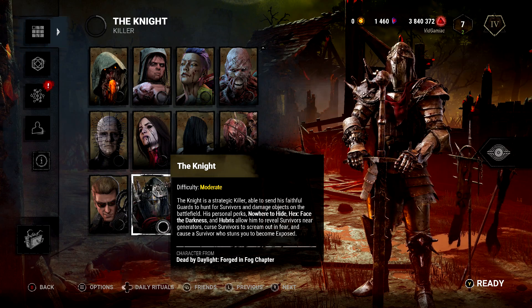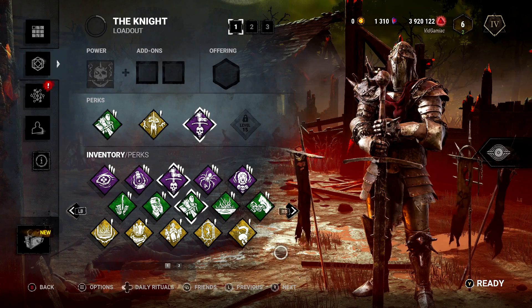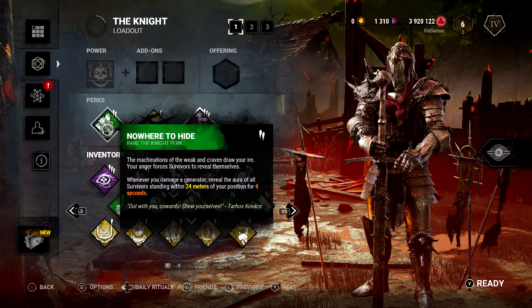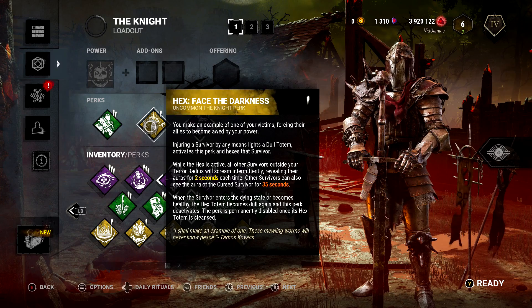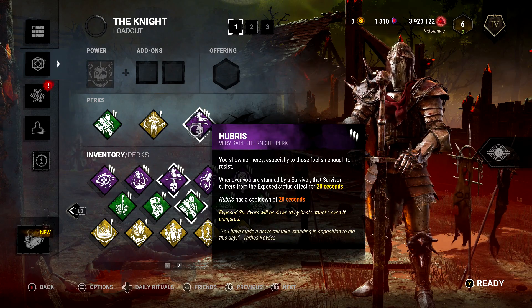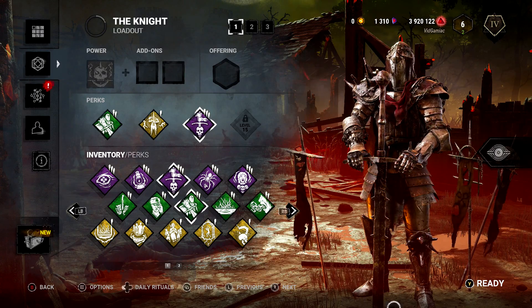You're going to need to play as the Knight and get him to a minimum of level 10 to open up three free perk slots. The perks you want to run are Nowhere to Hide, Face the Darkness (which is a hex perk), and Hubris. Leave the fourth slot empty if available, and add-ons or offerings are your choice.